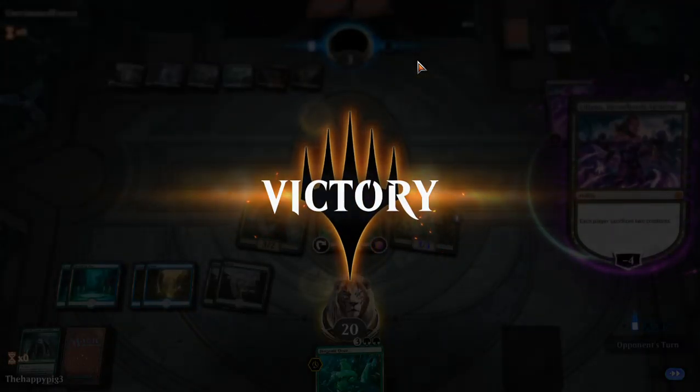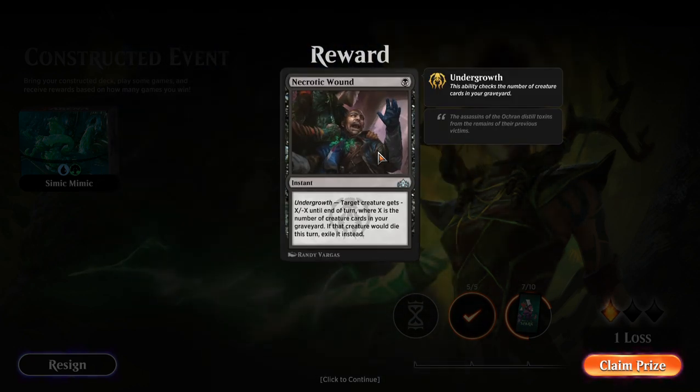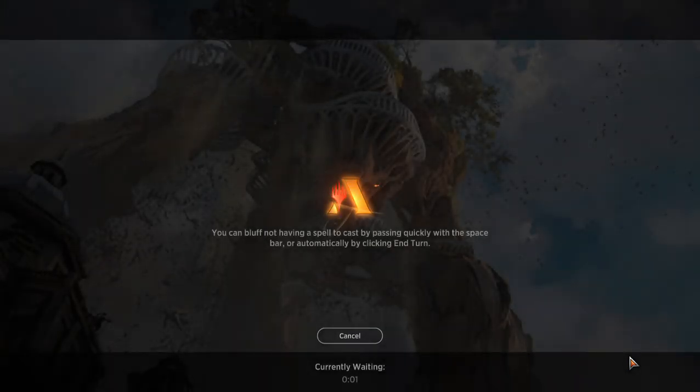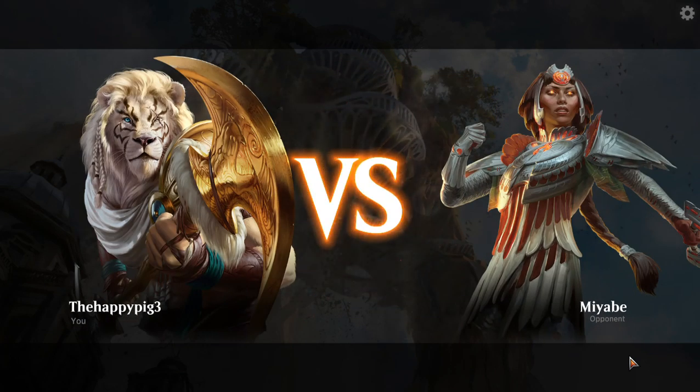I'm so happy right now. I could cry — I'm not going to cry. But we beat Grixis! The reason I didn't play Ooze when I could have was because we had lethal on board already. I didn't see any point in playing Ooze into potentially what was going to be a board wipe next turn. In theory I probably shouldn't even have played Incubation Druid in case he had a discard effect, in which case I would have had to discard the Ooze. The right play would have been: don't play anything. But then he played sacrifice two creatures, so I would have had nothing on board anyway.